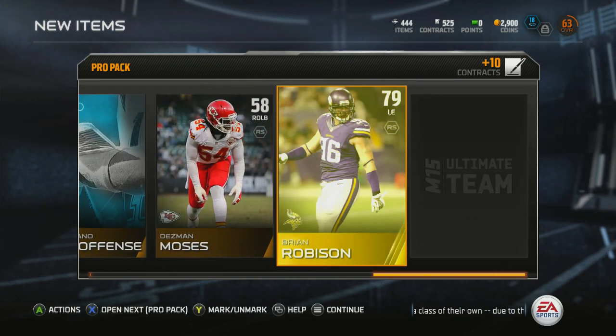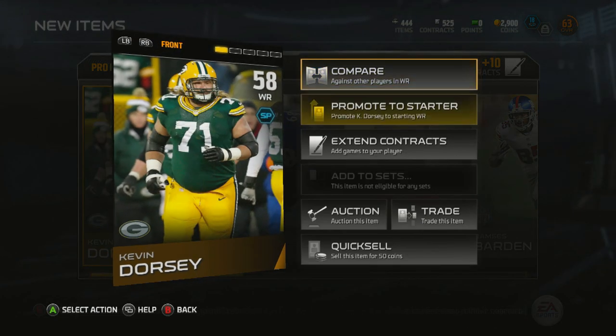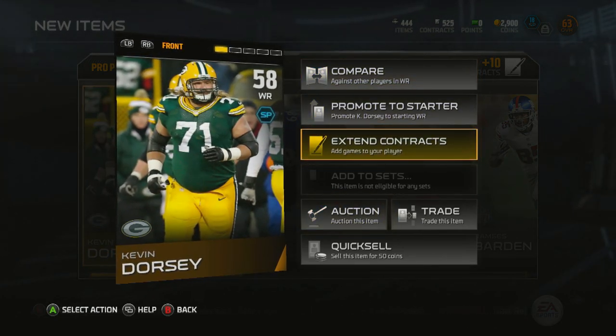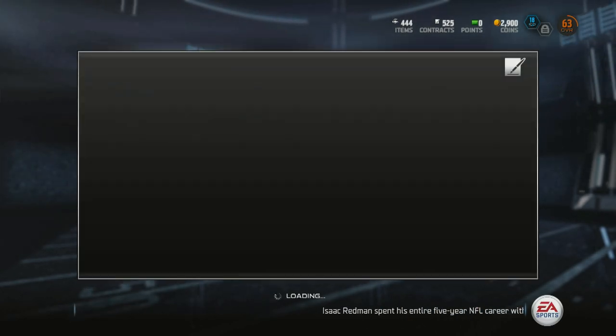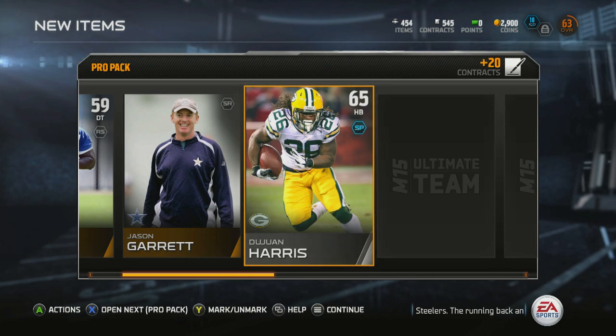Brian Robinson — 79 overall. I can't get over that 58 overall card — that is extremely peculiar to say the least. Maybe I can't add him to sets because it's a bronze card. Two packs left — Jason Garrett, Dewan Harris, pretty fast with like 90, 91 speed.